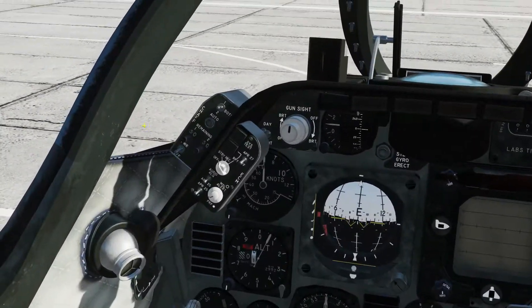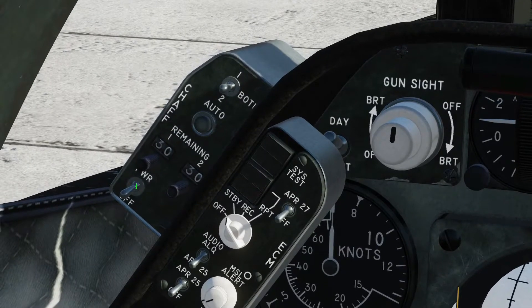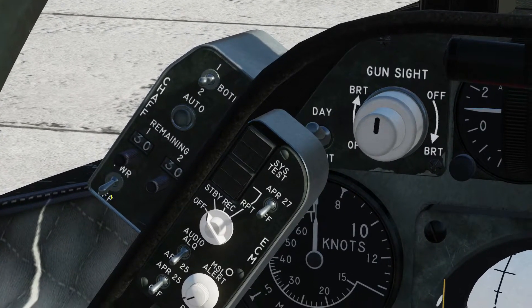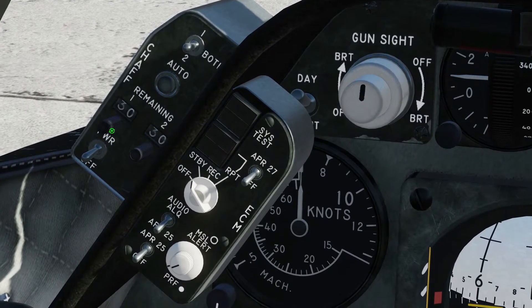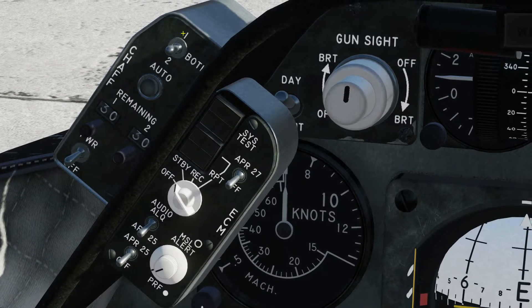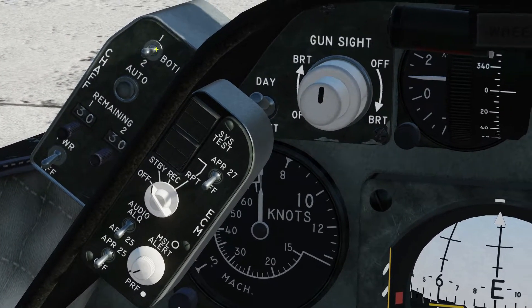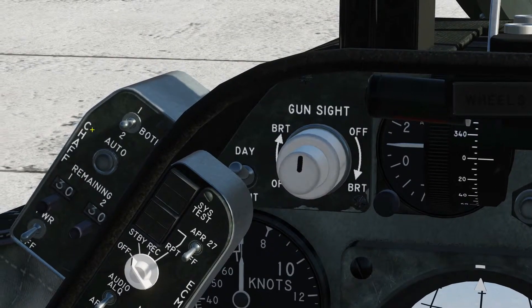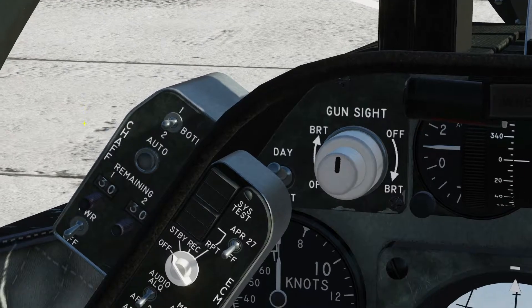We'll zoom in and show you what it's made of. So you've got a power button, the chaff and flare counters, the auto button, and the fore, aft or both selector. It says chaff but it covers the whole suite.